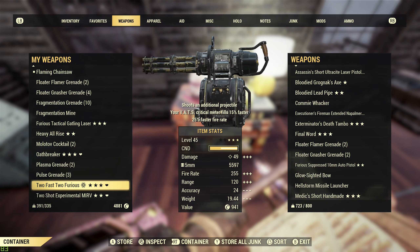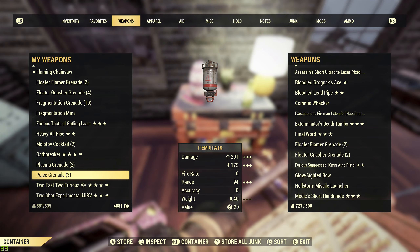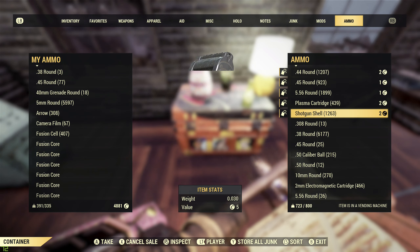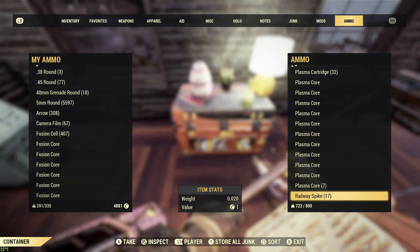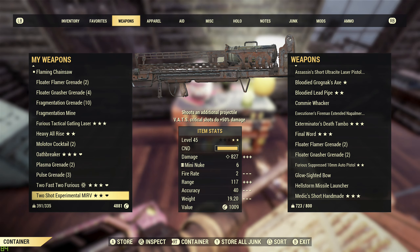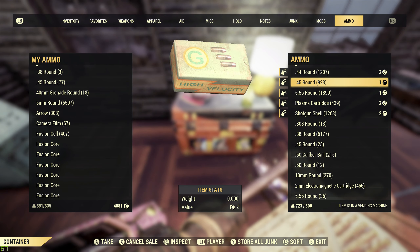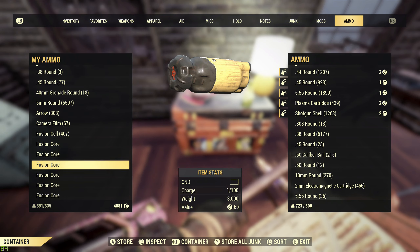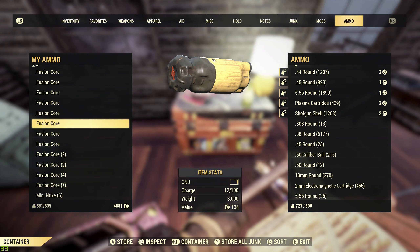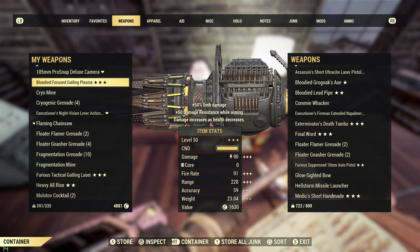The issue with my heavy guns is always ammo. I have about 5,000 rounds for the minigun but it goes so quickly. That's why I have three heavy guns to rotate — while I'm using one, I'm building up ammo on the others. I've got 23 fusion cores on me but they're not all full — four are full, seven at 50%. It annoys me that you can't get something that refuels them.